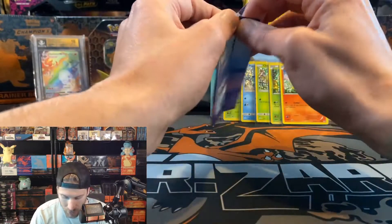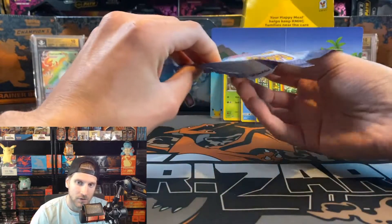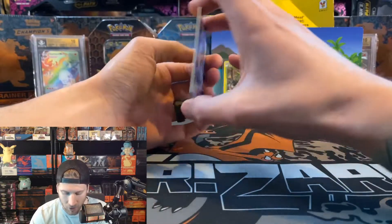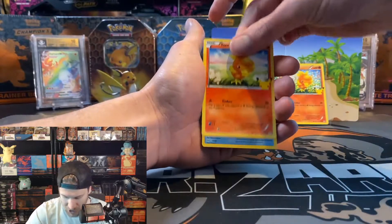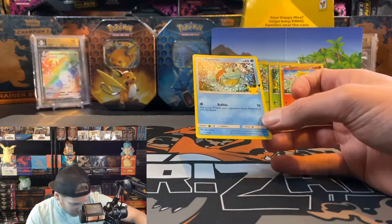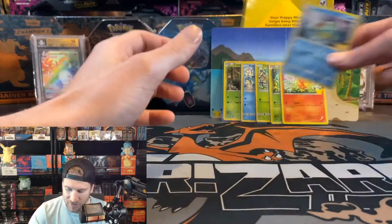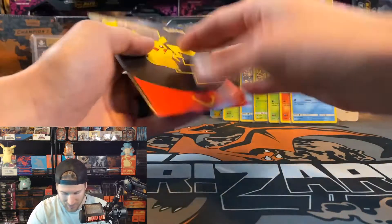Pack number six — I'll take a pikachu, bulbasaur, charmander, or another squirtle. Let me know in the comments if you guys have had any luck finding any of these — I've been looking all week. We got a pikachu non-hollow, chespin, torchic, and another squirtle! We summoned him — I'll take a duplicate squirtle. Out of the original gen one Pokémon, I'm obviously going with charmander and then squirtle as my second favorite.